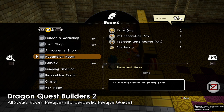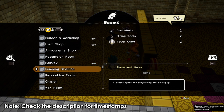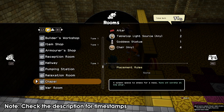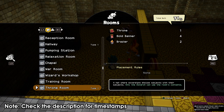Hey guys, welcome back. This is MD and this is part of the Buildapedia room recipe guide. This is the social room recipes and I'm going to go through each one of them one by one. If you want to skip to the one you want, you can check the description — I'm going to put timestamps for all of the rooms. If you want to pause the video and do it by yourself, you can do that as well.